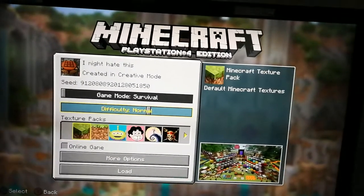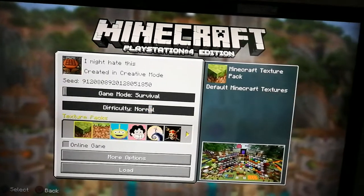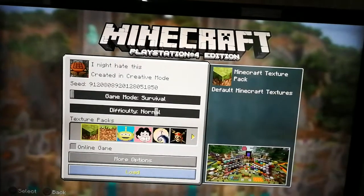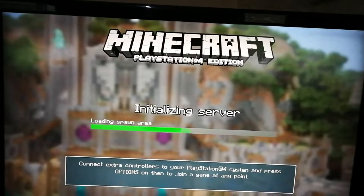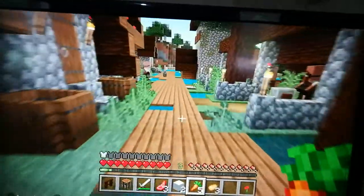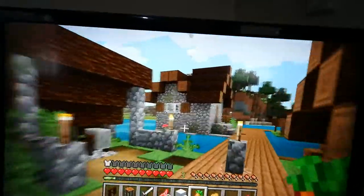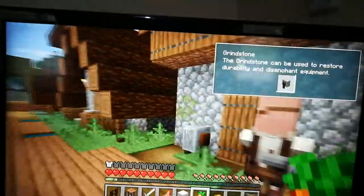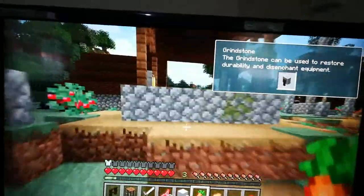Hey guys, welcome back to another video. Today I'm going to start a Minecraft survival series. I have everything set up. I was doing a bit off camera and decided to do it on camera. I found a helmet and there was an illegal archery tower near here somewhere. I found this cool village. The goal is to get the wood left over in the archery tower.